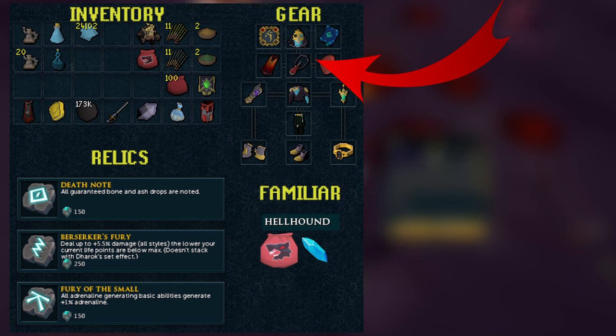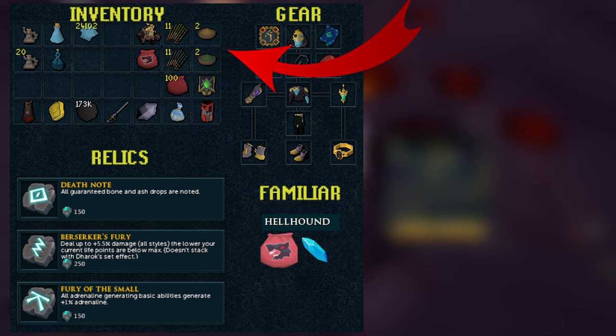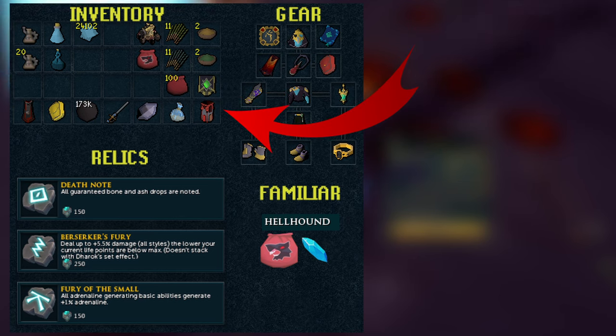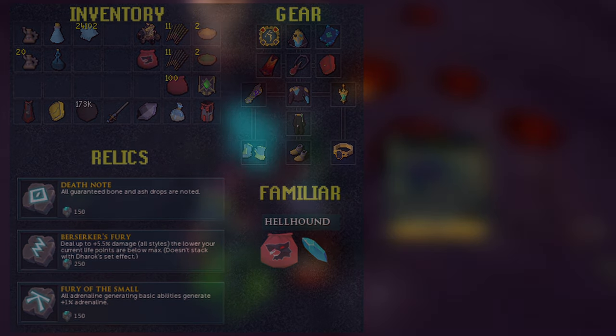For the inventory, at the top right you can see some Incense Sticks — Quirm and Lantadine Sticks. We also have Powder of Penance as well as the Powder of Protection to upkeep our Prayer and damage reduction. There's also an extra Hellhound Pouch, which is nice if you're not very good at keeping the Prism up. At the bottom we have a Spring Cleaner, Gem Bag, Excalibur and Shard, Cannon Balls, an extra Rune Pouch for Animate Dead, the Prism, Overloads, Potion Reservoirs, Weapon Poison, and then Magic Notepaper to note the Binding Contracts and Weapon Poisons if you want to.